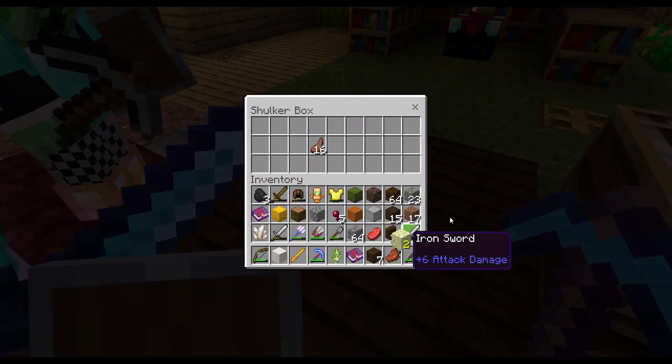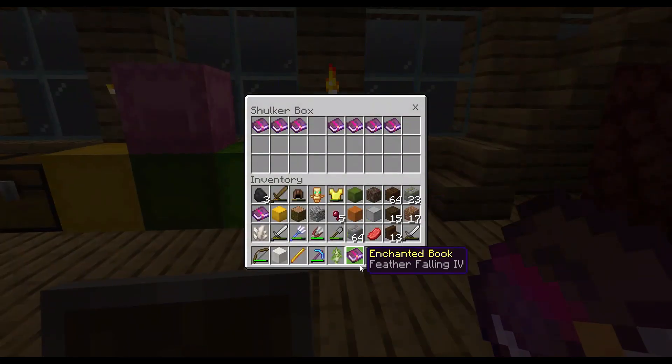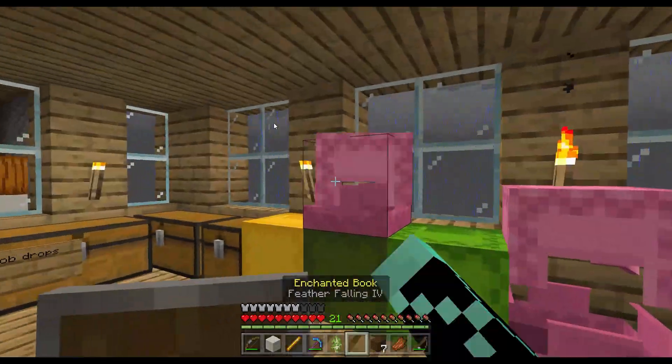Feather Falling? Okay. This is all for anvils and stuff, but look at all these enchanted books we have now. Next episode, we're going to prepare and put down some Eyes of Ender.